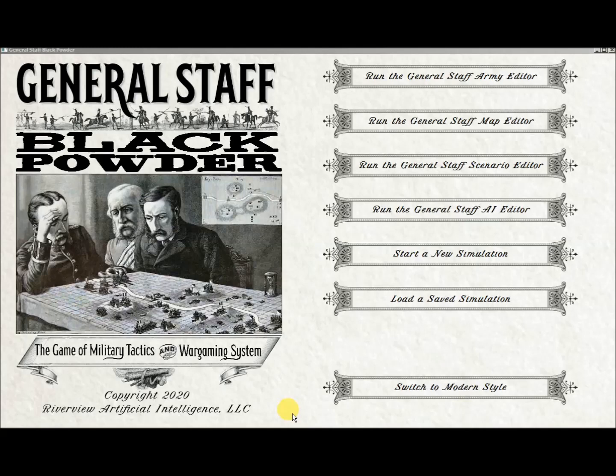Hello, this is Dr. Ezra Sidron and I am very excited to show off the General Staff Wargaming System today. There are three different eras for the General Staff Wargaming System. This is the black powder version which covers the 17th, 18th, and 19th centuries. We also anticipate coming out with a General Staff Modern Warfare and a General Staff Ancient Warfare. Parts of this program are completely done, others are in Beta, others are in Alpha. I am going to show what we have got — this is the first unveiling we have been able to do.